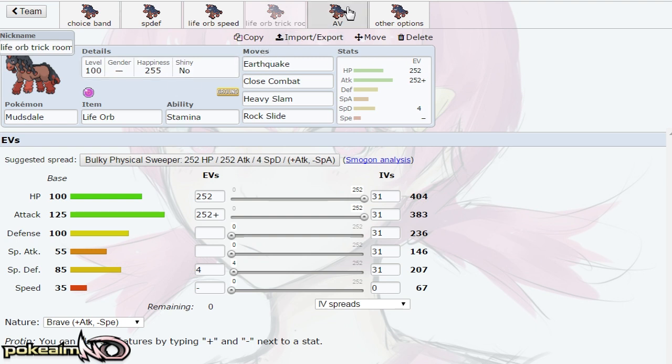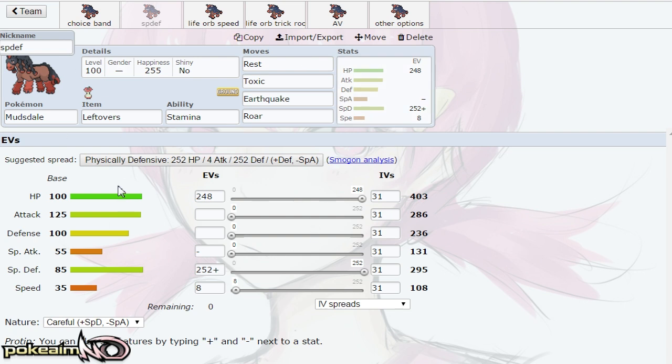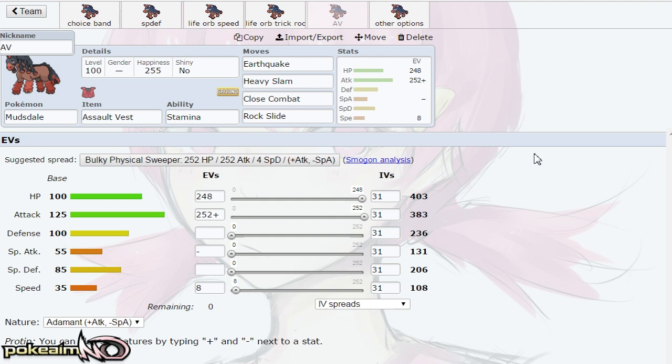Assault Vest is another set. A little bit of Speed to outspeed Toxapex, max Attack, near max HP. This set can check Pokemon such as Tapu Koko and Xurkitree — it's not OHKO'd by Grass Knot, it takes nothing from Dazzling Gleam. Dazzling Gleam does like less than 30% if it's Life Orb. Same thing with this set — it can check Tapu Koko if it's not packing Grass Knot. The Assault Vest set lets it take hits like Goodra's Draco and Heavy Slam back. I prefer running SpDef to Assault Vest if I have to run a SpDef Mudsdale, but this lets it switch up moves while being more offensive.